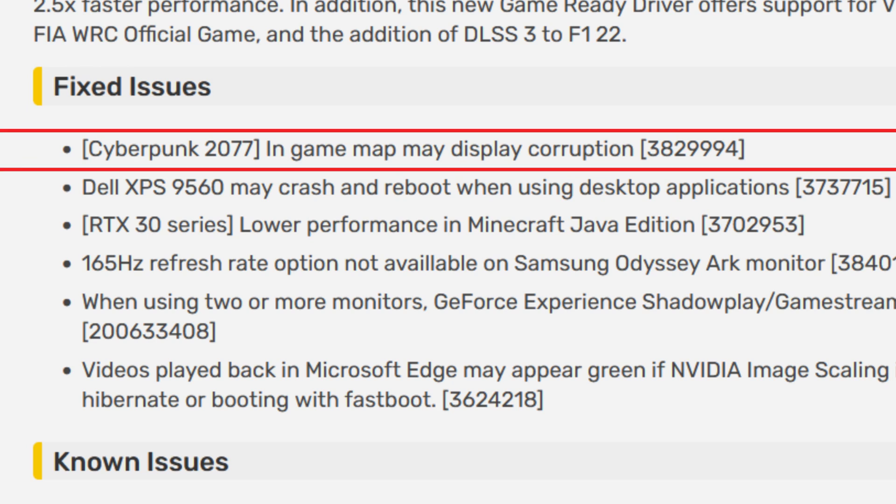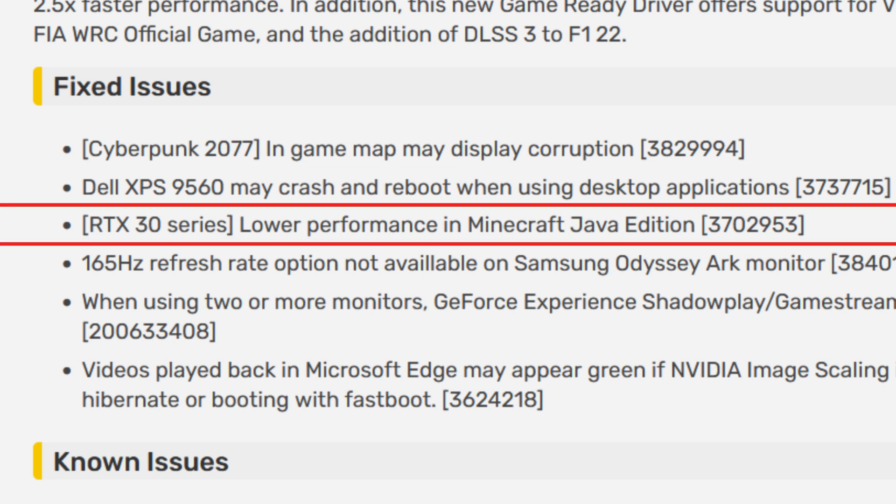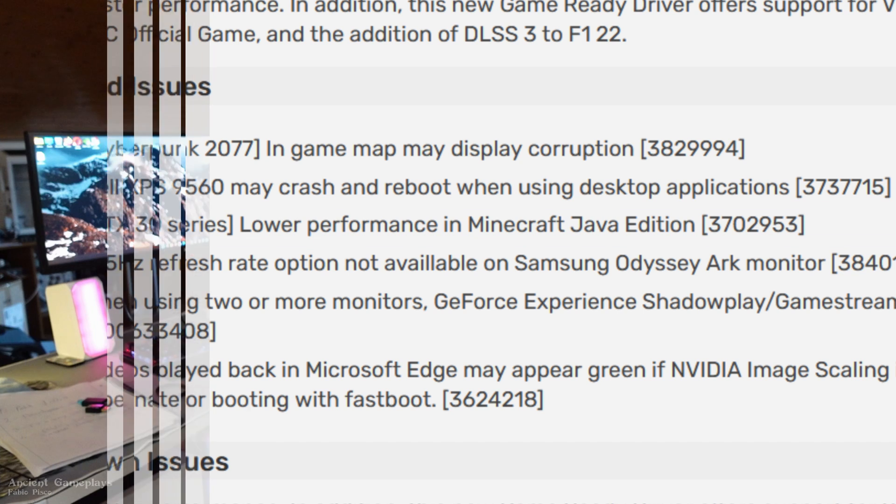Let's start with the fixed issues. We have Cyberpunk 2077 — in-game map may display corruption. Dell XPS 9560 may crash and reboot using desktop applications. For the RTX 30 series, there's lower performance in Minecraft Java Edition, which is fixed with this driver for the 3000 series.